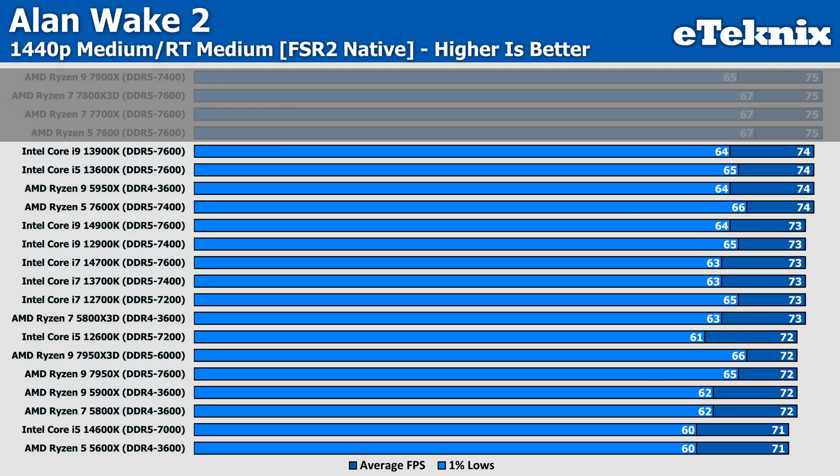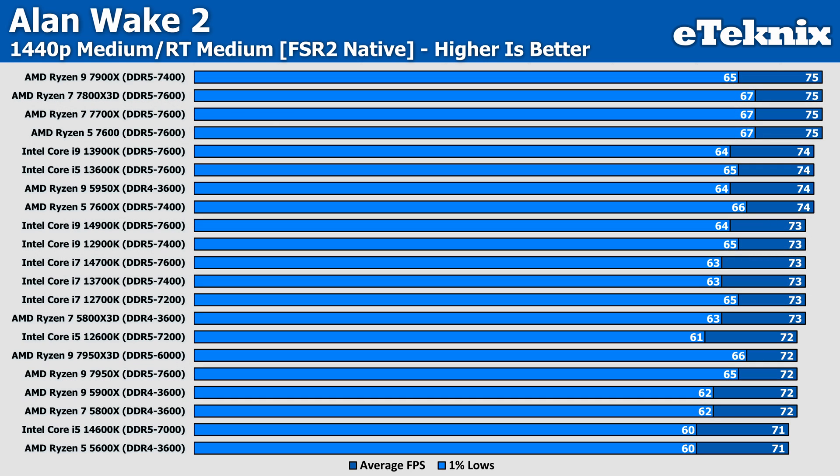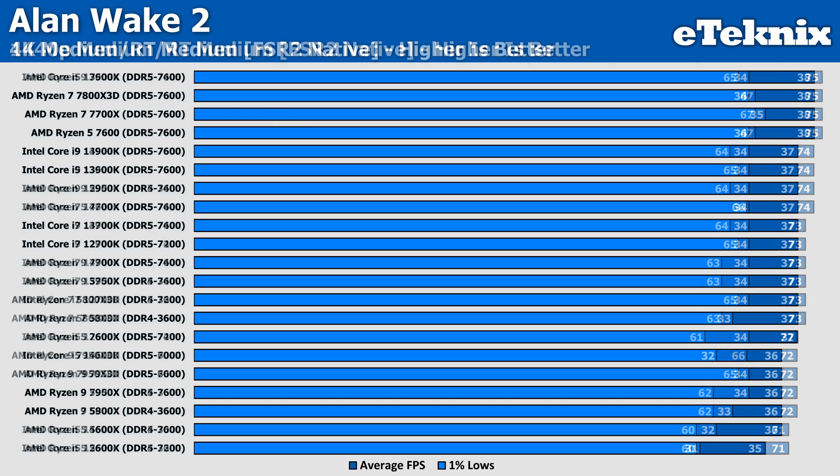Then as we move up to 4K with ray tracing enabled, no CPU here is going to give you what I'd call an enjoyable experience at just over 30 FPS. Throughout my extensive testing I found that under 60 FPS, and especially as you draw closer to 30, the gameplay just feels a bit jarring and wibbly wobbly, leading to feeling a little queasy, especially when turning fast — a bit like when some people use VR for the first time. Upscaling will fix this, but will lead to some people not liking the output that upscaling can give.